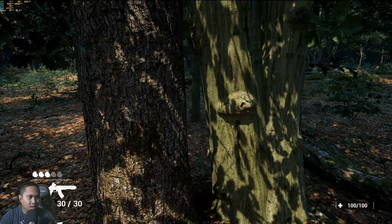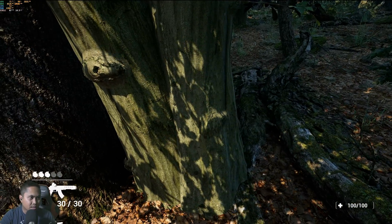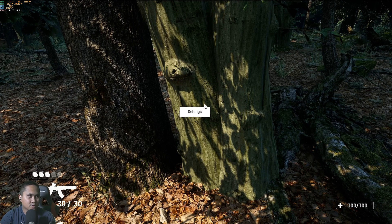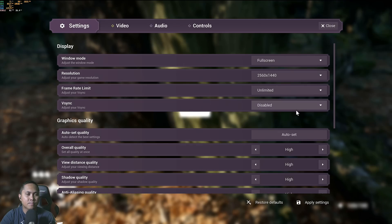I'll walk around here a little bit. Here's a left-and-right comparison — let me go to my body cam view. The right side is nanite, the left side is not. Even though they're not similar trees, you can kind of tell the difference. This is a good time to change the setting to a lower setting, since some of you want to check it out in a lower scenario. I'll go to 1440p.